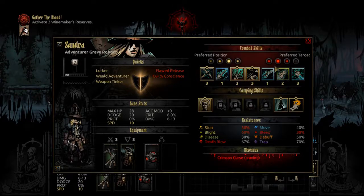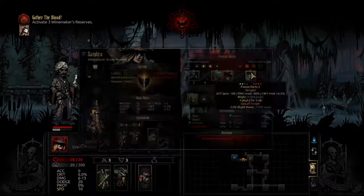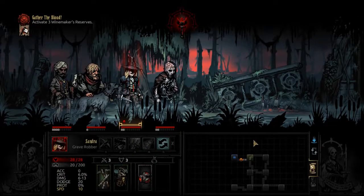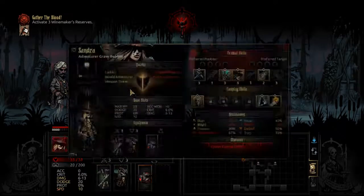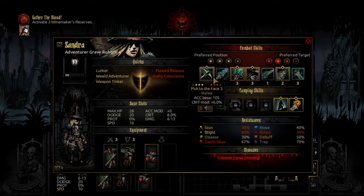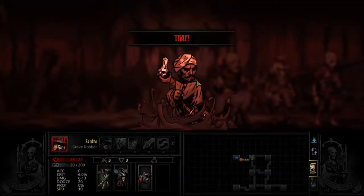We do have the ability to mark people — light resistance down can be kind of useful, she's just good in general honestly. Maybe I should actually give her Lunge now that I think about it. Should we do Lunge instead of Pick to the Face? That means in the second position we'd be doing basically either Flashing Dagger or Poison Darts. I think that's a good idea.